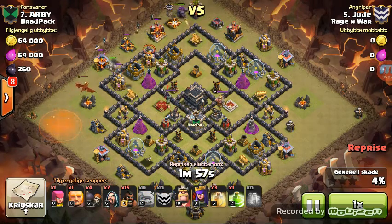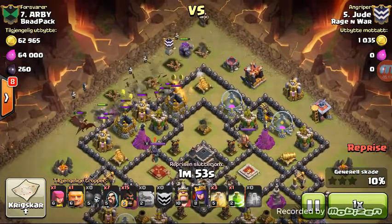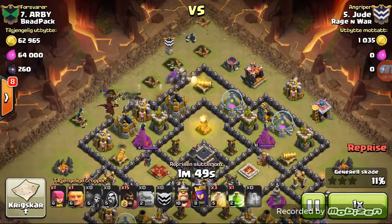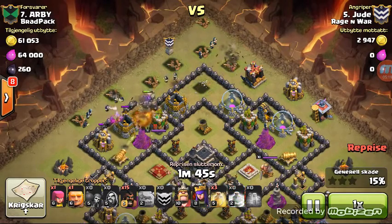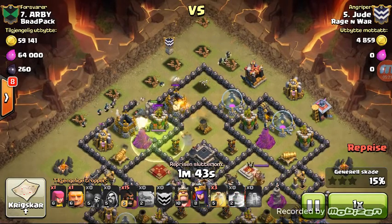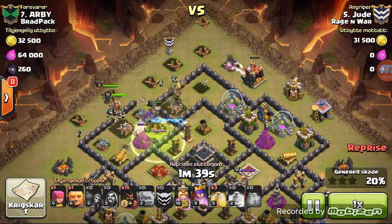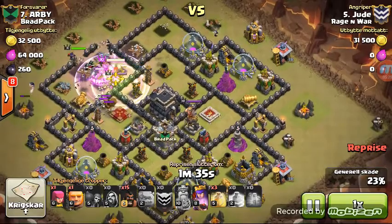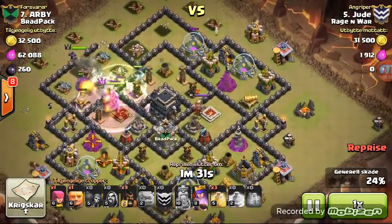Once that balloon is down, his three golems spread up top. There go wall breakers to break into that wall towards the queen. His golem is now distracting the dragon, his wizards take out the dragon, and all of his golems are going into the same spot. There goes his jump spell into the center enclosure. King to smack the queen, and his queen is coming behind it as the flanking unit.